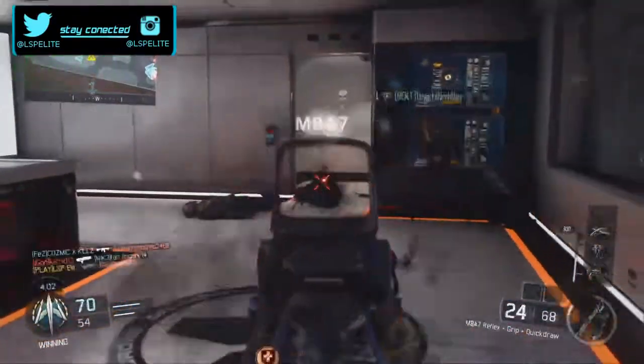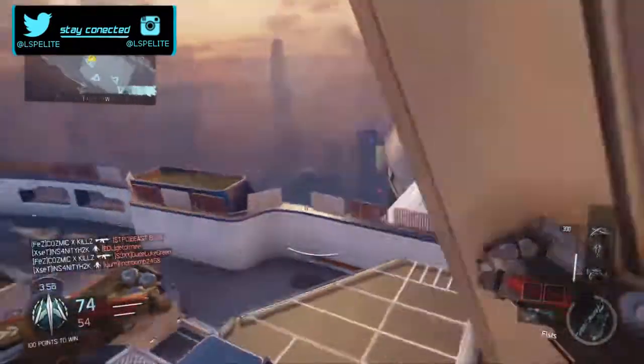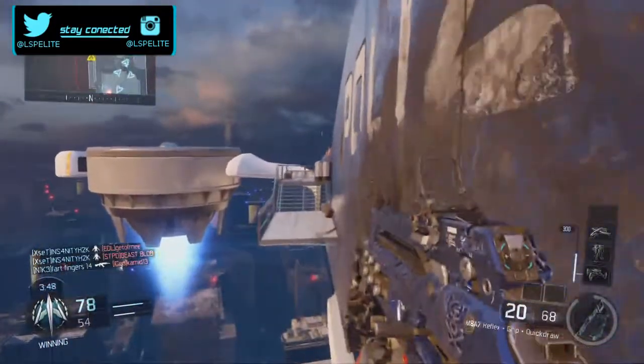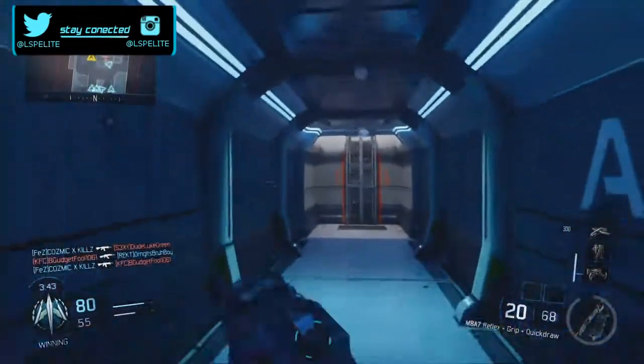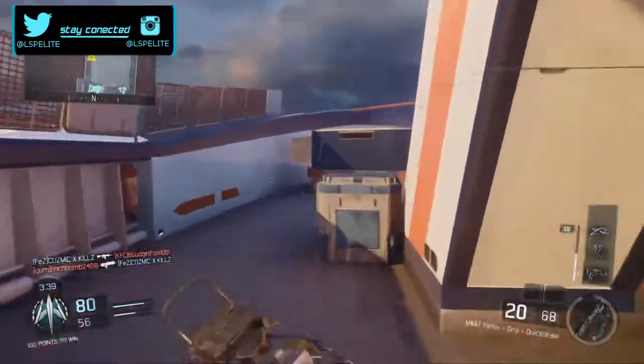Looks like we've got pretty much this in the bag. Wait, everyone's just going prone — what are you gonna do when I come for you? This would be such a good place to flank, no ladders, you can just literally vault it.